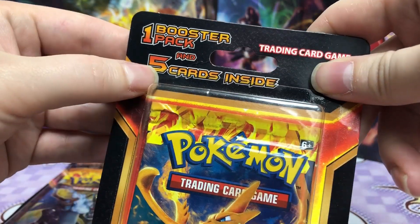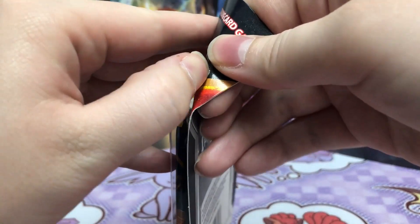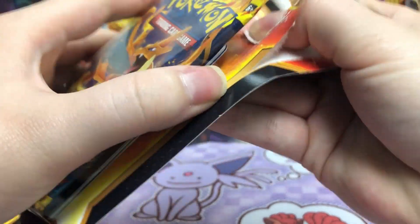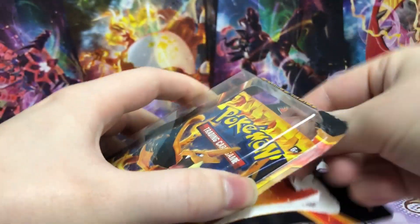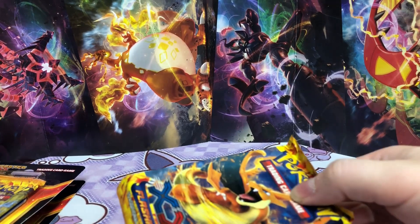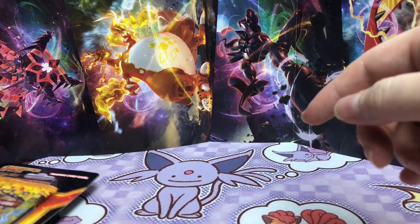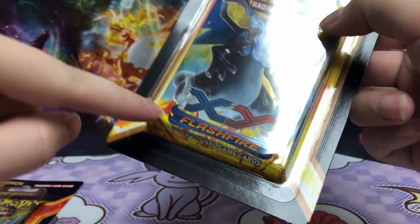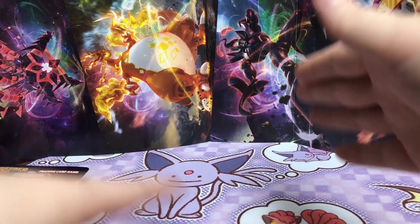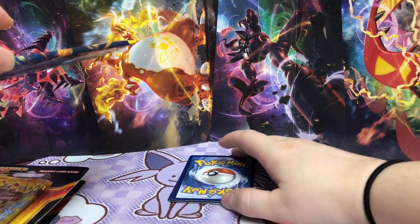Inside is one booster pack and then five random cards which are most likely just common cards, but that's okay — it's kind of fun getting bonus stuff. These packs were $7.99. I've seen this come with Flash Fire, Ultra Prism, and there was one other set but I didn't end up picking it up. I can't remember what it was — it was something I just wasn't interested in.